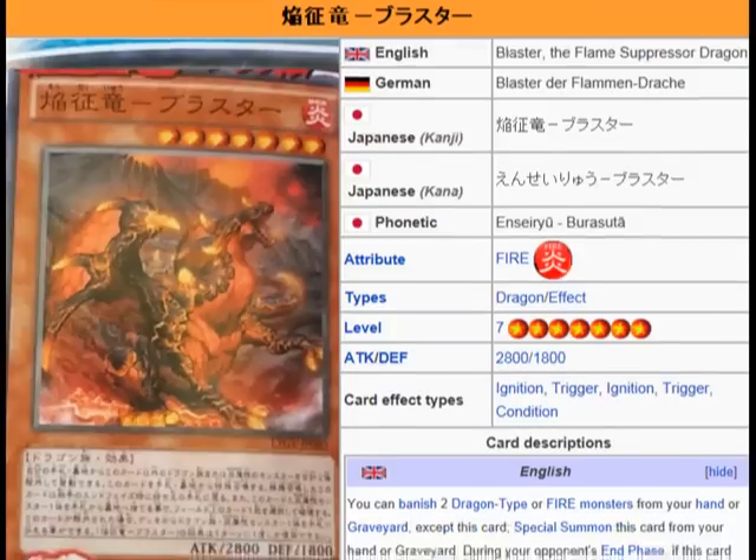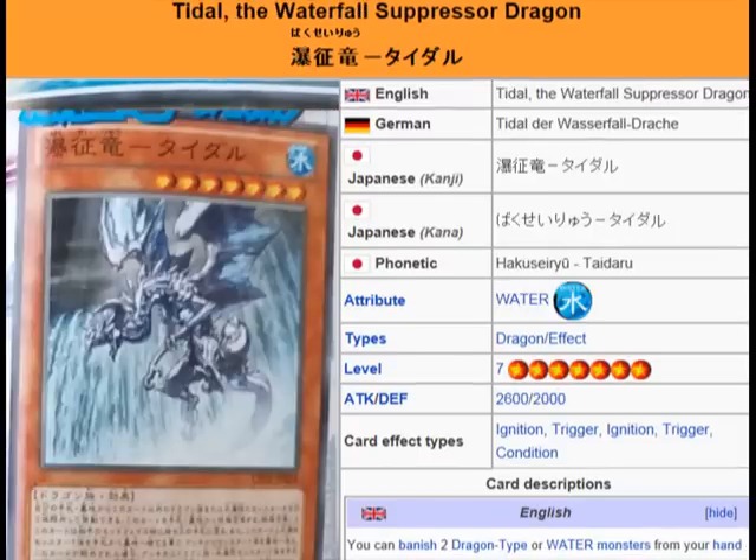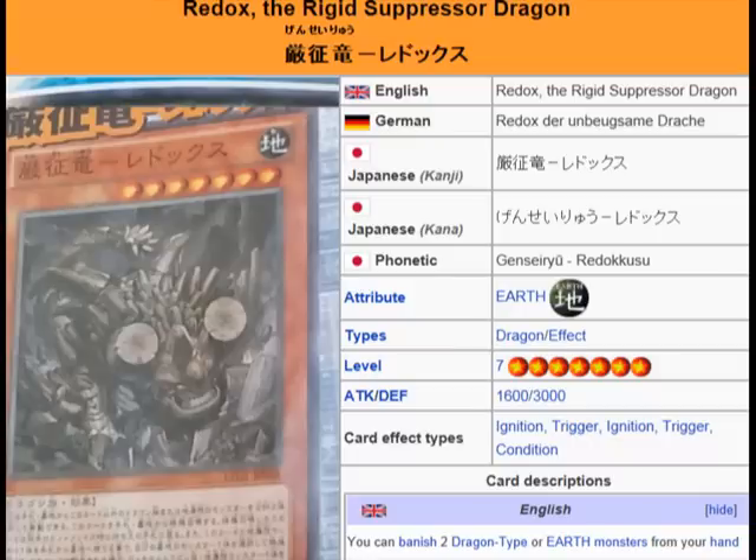It's pretty much the same thing with all of these dragons — the only difference is their attributes in the effect. With Tempest it's Wind monsters, with Blaster it's Fire, with Tidal it's Water, and with Redox it's Earth.